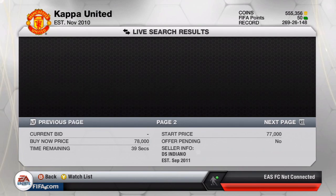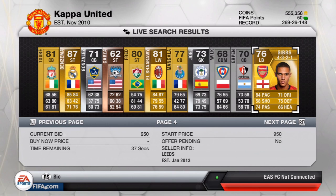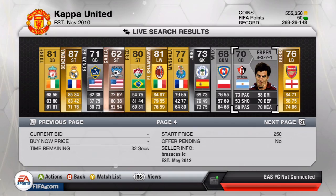Remember it's 11 per page, so that's 11, 22, 33, and then the second to last player — 11 times 4 is 44, minus 1 — so it's this guy. He's called Erpen and he does actually look a decent center back. I'm going to put a 250 coin bid on him and go straight into finding another player.